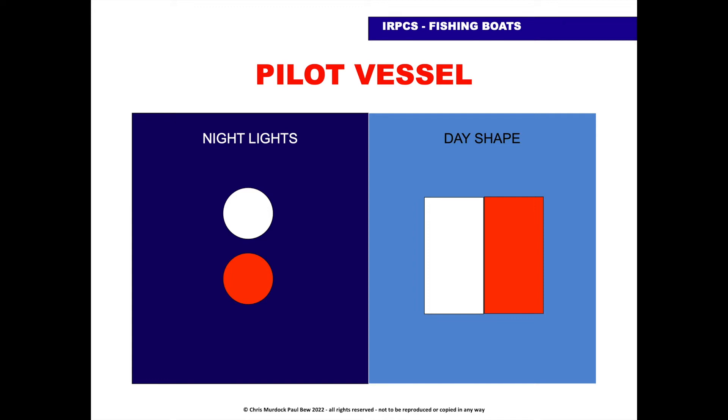To help us learn the night lights, we try and remember that a pilot will have a white hat on, which is the white light, and he's got a sunburnt face, which is the red face. So white hat, red face is a way to remember the correct way round for a pilot vessel. If you get it the wrong way round, you'll think that they're fishing other than trawling.